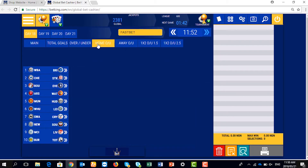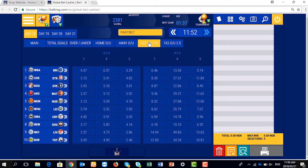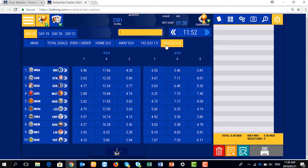We also have home to do over and under 1.5, Away to do over and under 1.5. Home to win and also do over 1.5, straight draw, Away to win and over 1.5. And that of home to win and over 2.5, Away to win and over 2.5 and so on and so forth.